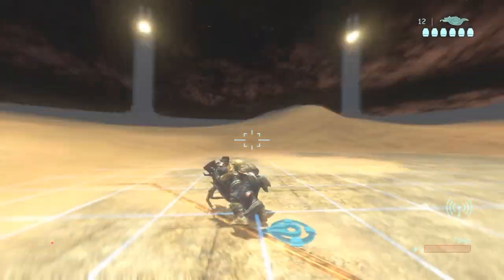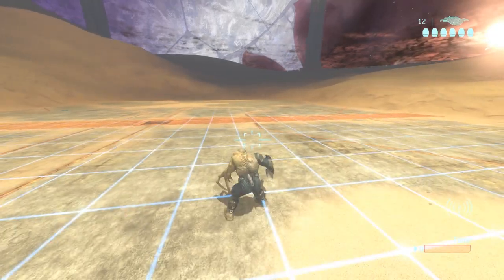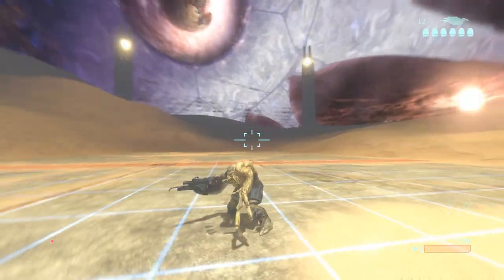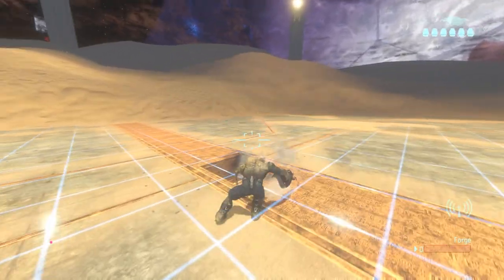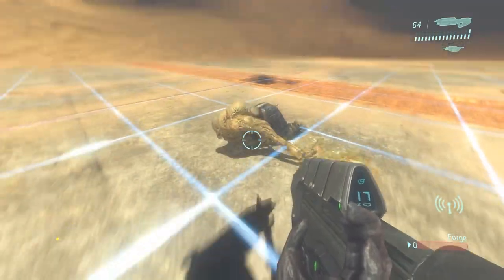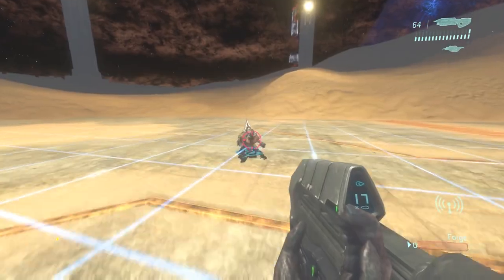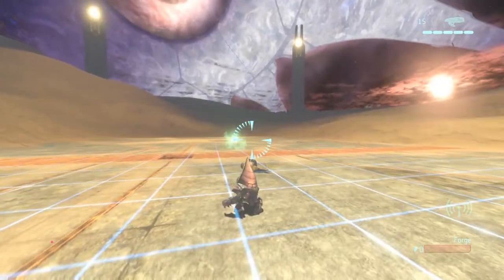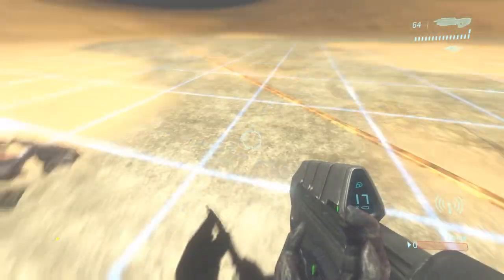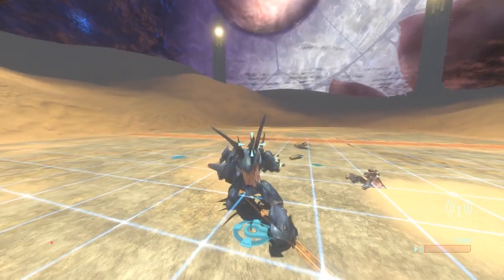I've also got the drivable bipeds. I've got the Brute, but unfortunately you can't get drivable bipeds to melee, or pick up and swap weapons. I might end up just removing these — all they can do is fire the weapons assigned to them in the map editor. Same goes for the Grunt. The only ones I might keep are the Jackal and the Hunter, because if you crouch they put their shield forward.